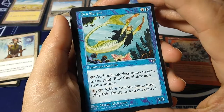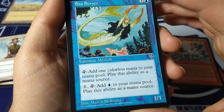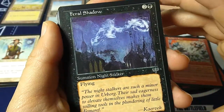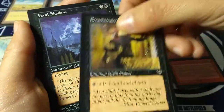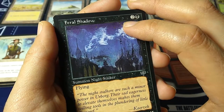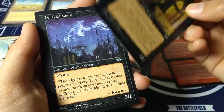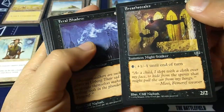Sea Scryer — summon merfolk. Merfolk decks are still relevant. Tap: add one colorless mana to your mana pool; one and tap: add blue to your mana pool — a little mana generation. By Martin Mackena. Feral Shadows — great art, look at those spirits. Another Cliff Nielsen piece; it sort of looks like it's mixing computer graphics with traditional art for the first time. Two and a black, summon night stalker, flying 2-1. 'The night stalkers are such a minor power in Urborg, their sad eagerness to elevate themselves makes them willing tools in the plundering of little Femoref.'